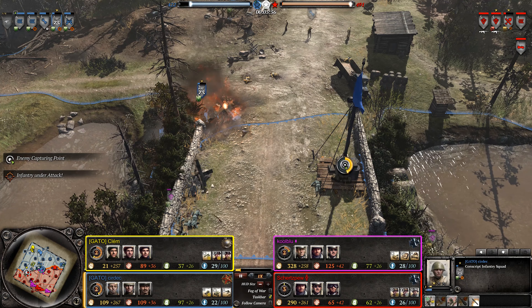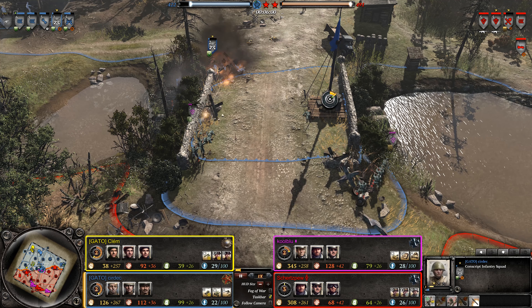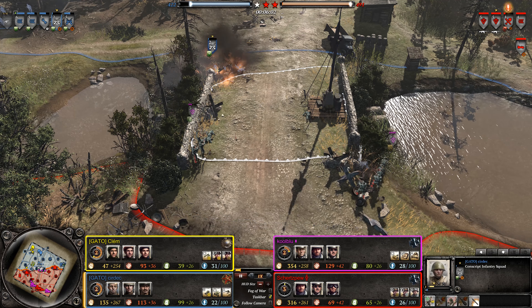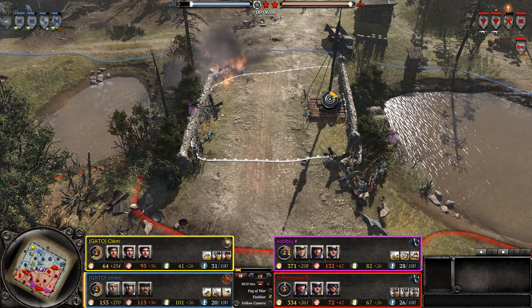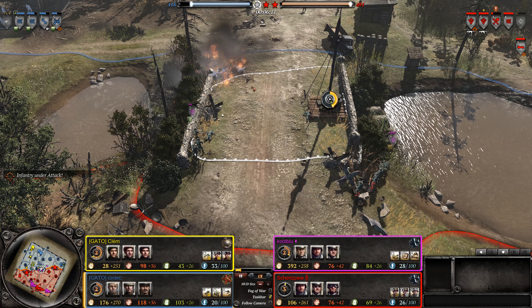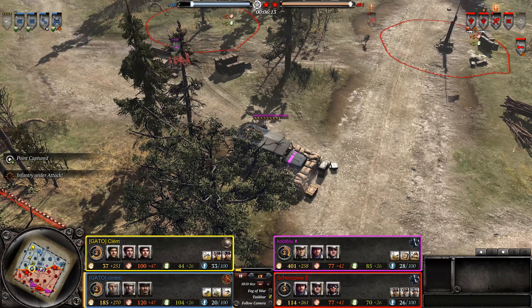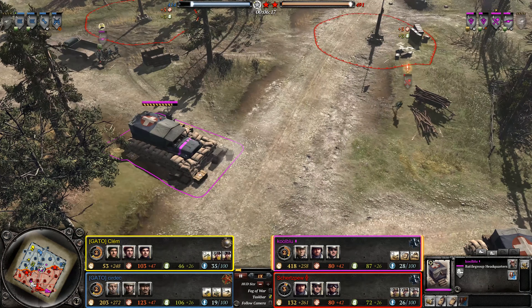Nice job throwing the fire — kick the conscripts out, maybe you can grab the point. Overall, points-wise, it looks like the Allies are losing because they don't have the majority of the points; they're barely holding on. Why you stood in that fire I will never know, but you just lost a decent Conscript Squad. And you put your medical right next to the other medical. Interesting choice.